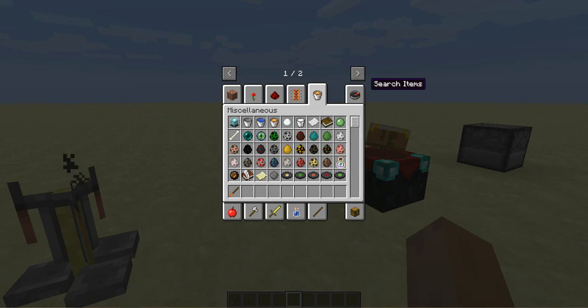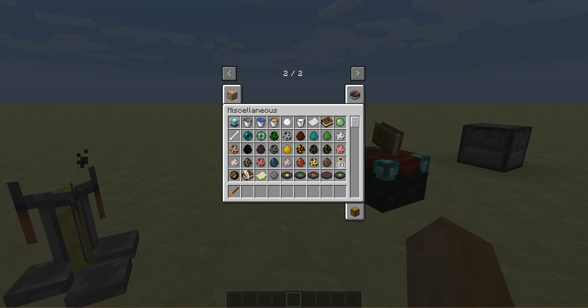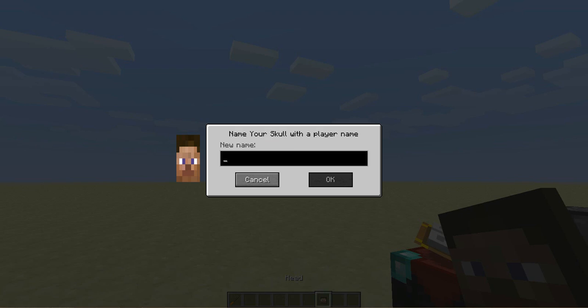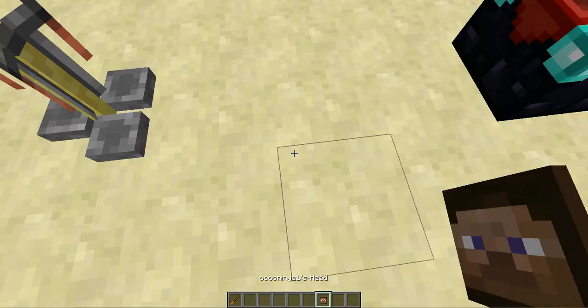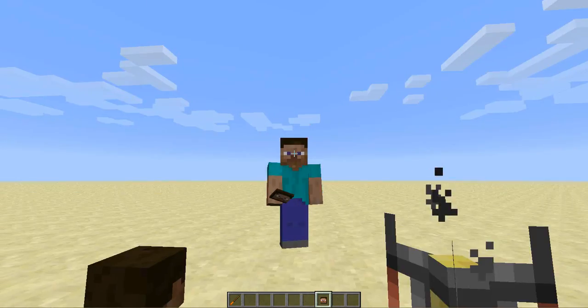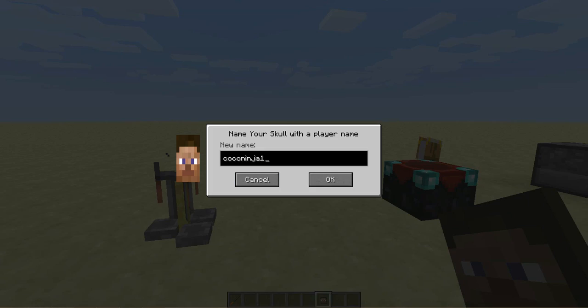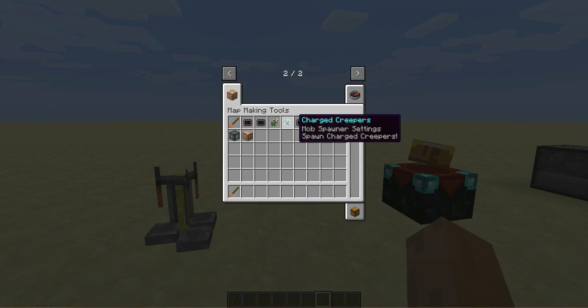In this menu you can see the mob spawner and the command box that you can't usually get normally. You can also go to player heads - shift right click and you can rename it, like 'kiko ninja one'. For me my skin doesn't pop up - I'm not sure why - but usually it shows up with other people's skins and you can type in any name you want.